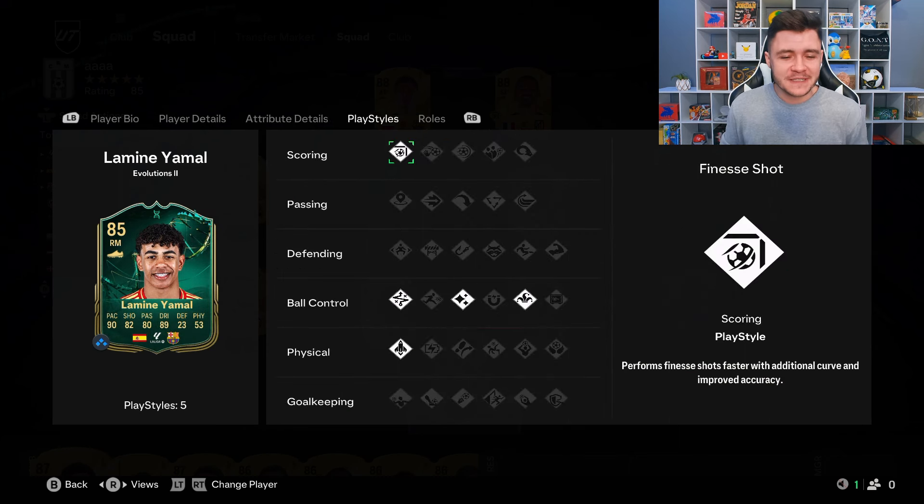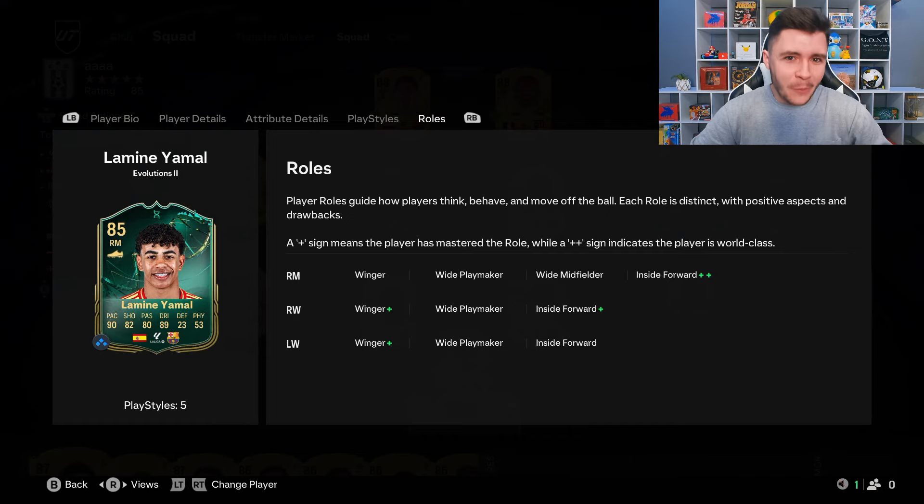In terms of play styles, he does have five different play styles: Finesse Shot, Technical, Flare, Trickster, and Quick Step. With the evolution, he does end up getting the Trickster play style. Some people really like it, some people really don't, but the Trickster fake shot is actually really good to go ahead and use — so that's a pretty good addition for the card. When it comes to player roles, there is a bit of variety. With the evolution, he does get the Inside Forward player role plus plus, and alongside that, he also has three player role pluses. You can use him as a winger on both sides of the pitch and then also as an inside forward if you do want to run him as a right wing. With the Player of the Month card costing roughly 200,000 coins to complete, it's going to be really interesting to see whether this evolution for 50,000 coins is a nice cheap alternative.